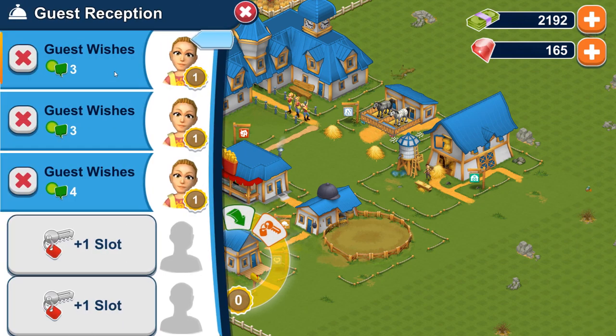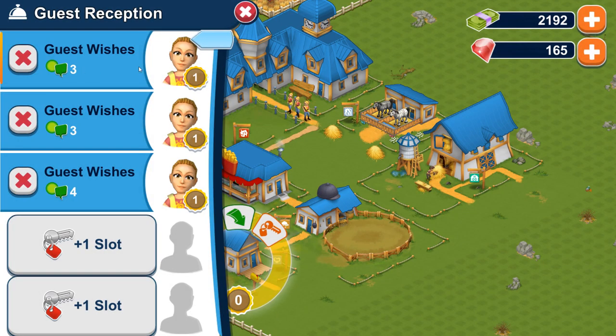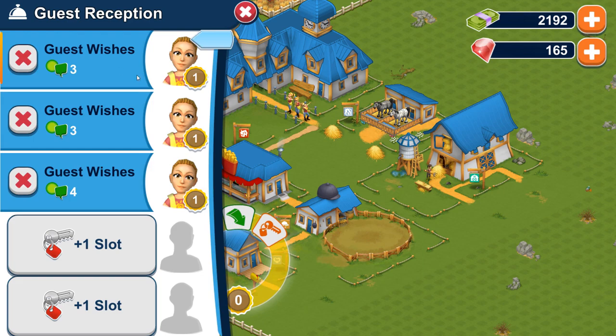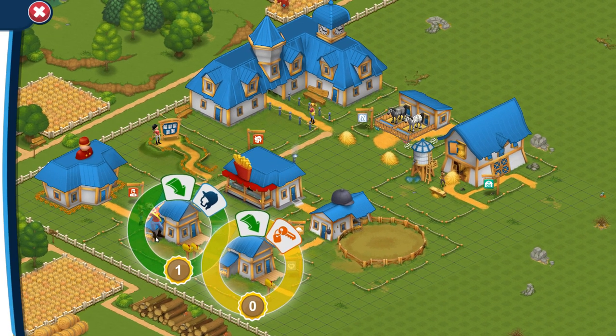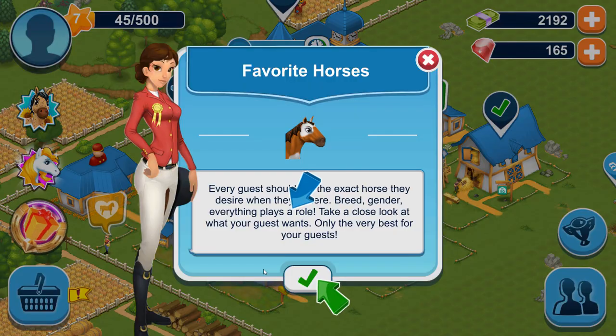There's people over there. Oh no, I don't want to do that. I've forgotten how to play this game! That's how I do it — I drop people in it. How many people can I have in the same place? Favorite horses — every guest should have the exact horse they desire when they're there. Breed, gender, everything plays a role.